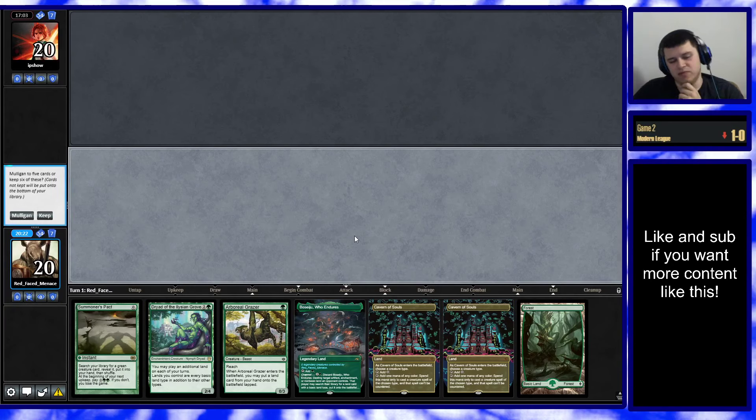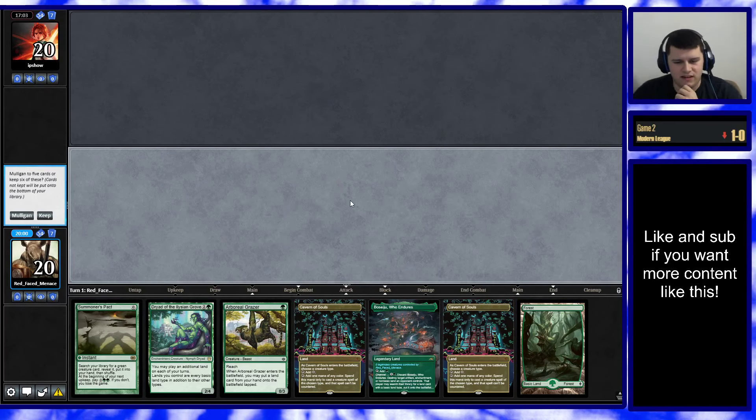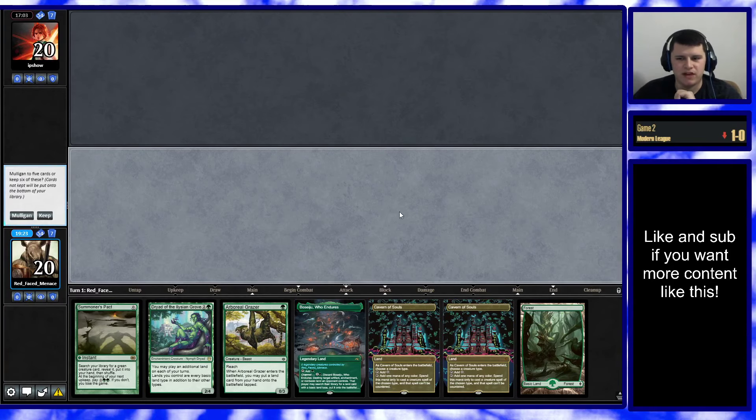Opponent kept seven. This is not a super impressive looking six. We bottom Grazer, have turn two Beseju, turn three Dryad, and just hope to spike a couple lands or Amulet plus a Bounce Land. We could also Grazer into turn two Dryad and just bottom Summoner's Pact. I don't love that. If we mulligan into a Saga Amulet hand, we can outpace our opponent if they don't have Beseju or Force — but if they do, we'd be in trouble. This hand really doesn't feel like it does it. A single Bounce Land gets us to Titan mana. We can bottom Grazer and have turn three Dryad and turn four Titan. But then if our opponent has a turn three Titan, we just lose. I think we just got to go to five.